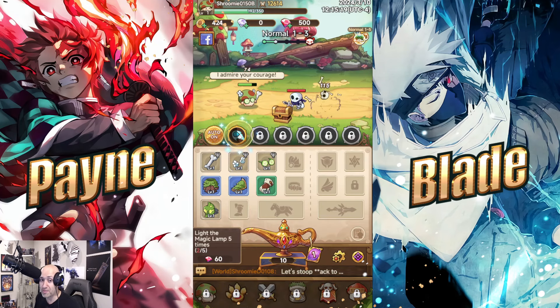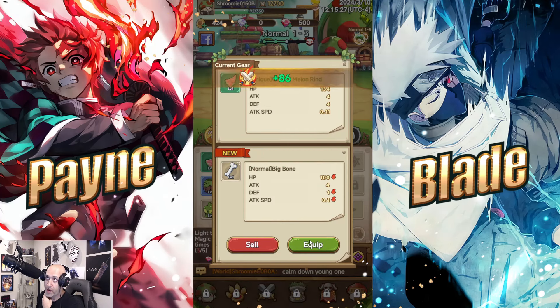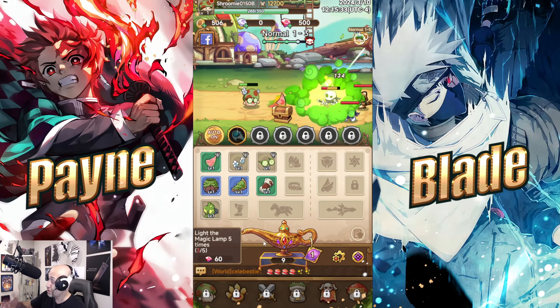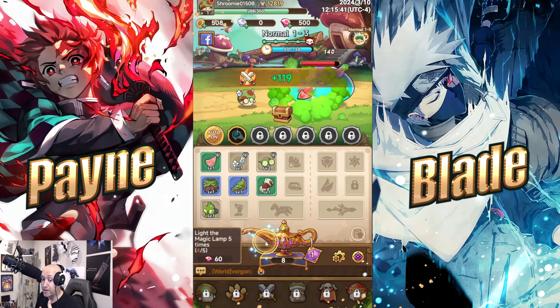There are skills you can unlock for your character, and around level 30 you finally get to pick a class — warrior, archer, or mage. Those classes have advanced classes at level 50 and continue from there. So just so you're aware, this game is actually pretty deep once you get further into it.